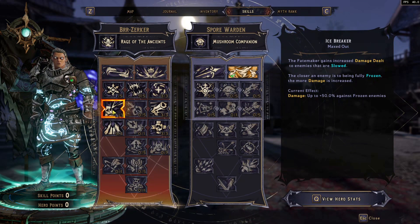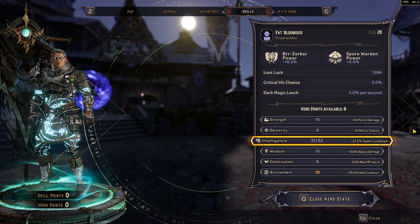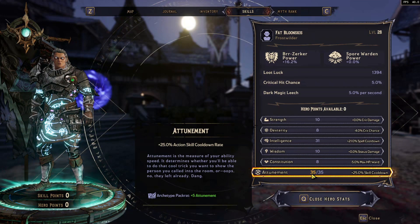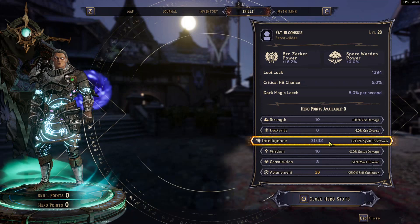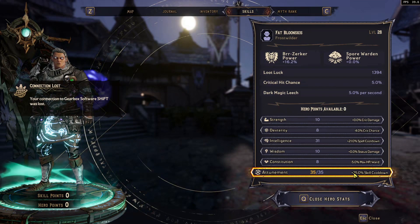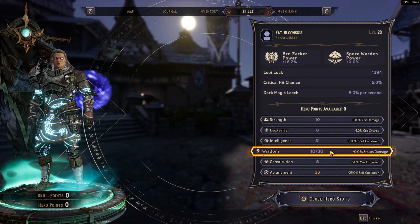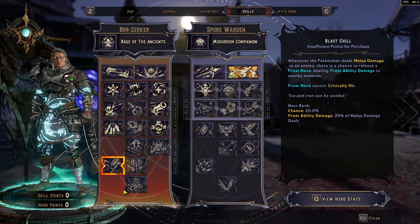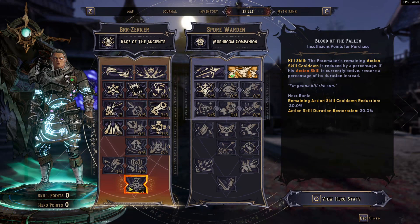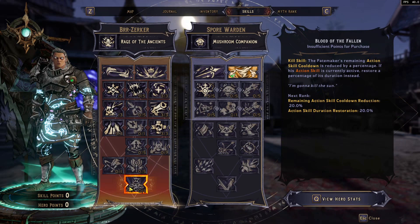Now there's one that's very important that I have not unlocked yet. As you guys can see, I'm only level 28. My hero points: I have 35 attunement, which I got by picking the archetype — the Pack Wrap — and also 31 intelligence, which makes my spell cooldown plus 21% and my action skill cooldown plus 25%. I love spamming my abilities. You could also be fine going into wisdom for that status damage. The next perk I'm going to get is Blood of the Fallen — it's a kill skill. The Fate Maker's remaining action skill cooldown is reduced by a percentage, and if his action skill is currently active, it restores a percentage of his duration instead.